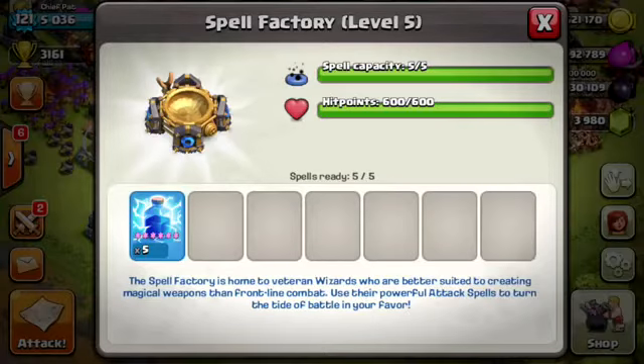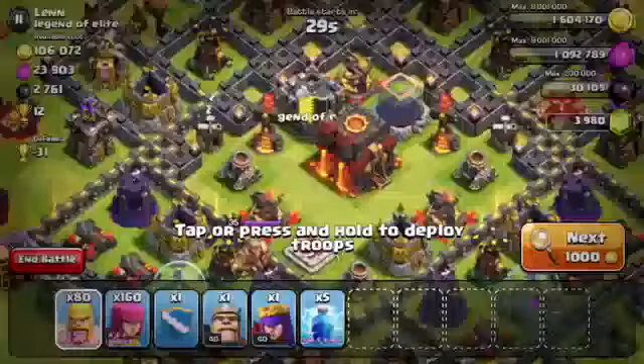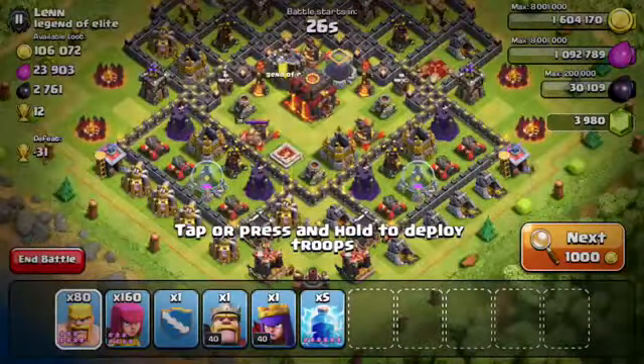Probably the most important thing about Barch — it's not really too technical of a strategy. What you're trying to look for is bases that have a lot of stuff on the outside. It's not too much about the strategy of dropping your troops, but it's more about just finding the right base.